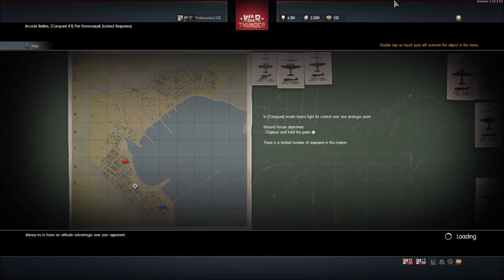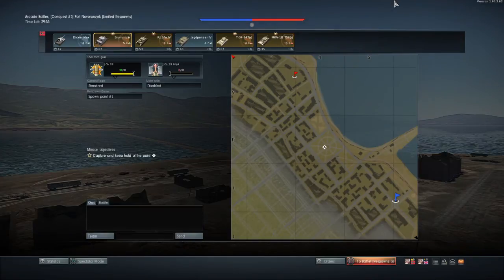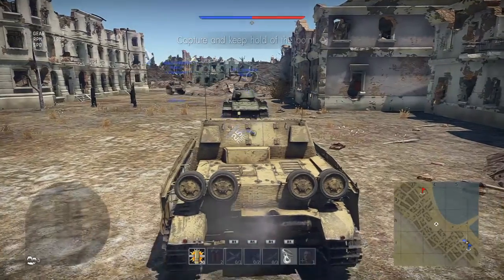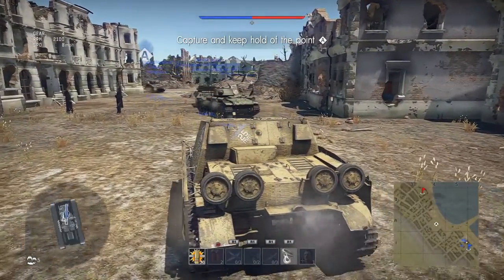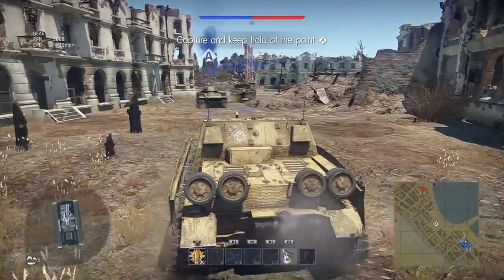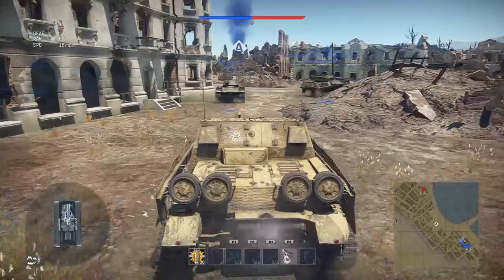I remember when we got this map and I was driving the mouse and we were driving the tortoises. All I did was sit in that road along the water towards their spawn. They never killed us — I killed two in one of threes. Every time they'd actually damage something on me, all I'd do was turn my turret away from them and repair, and then you'd just help me repair, and then I'd be able to shoot the next guy.